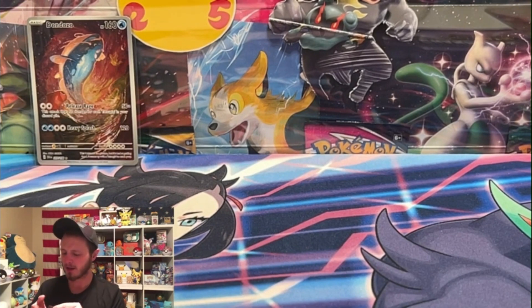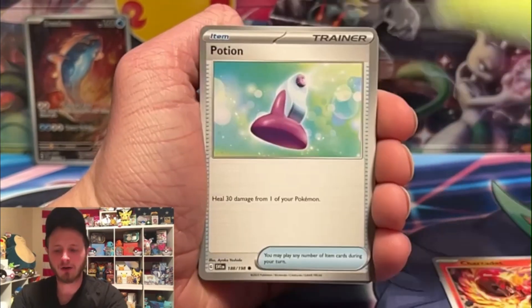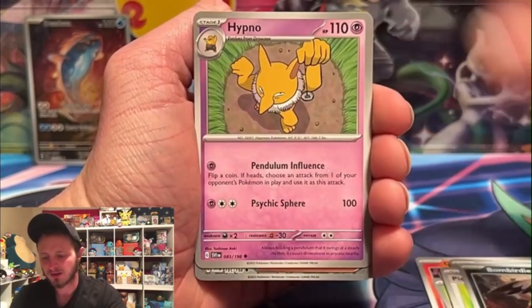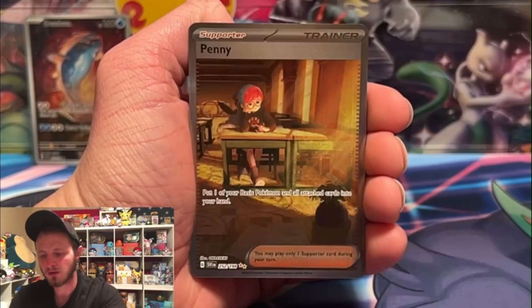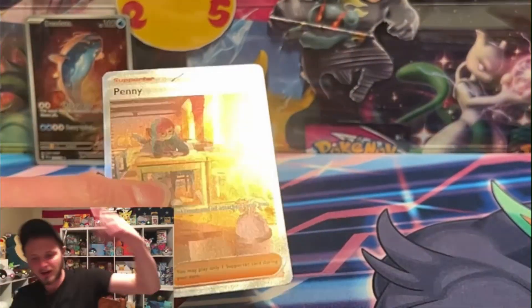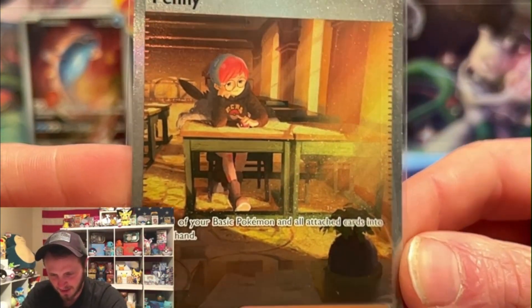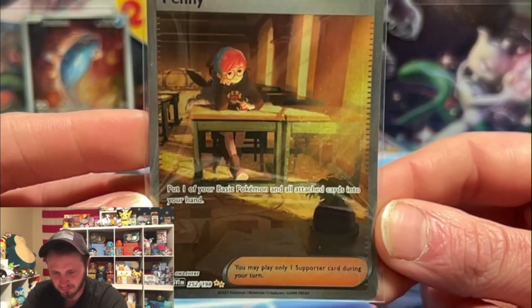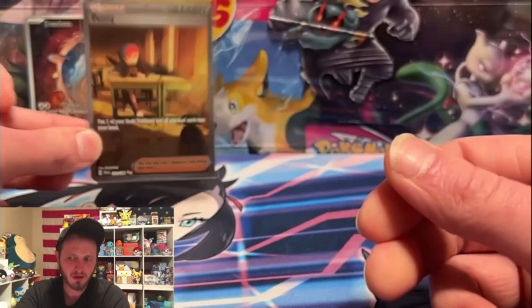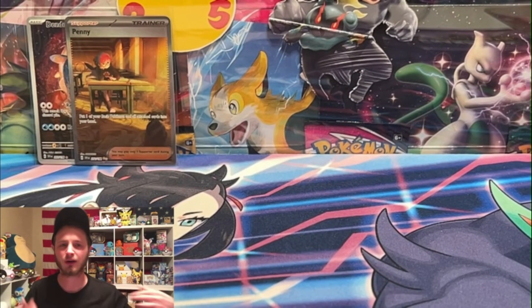The most expensive card I'm missing right now is probably Arven - that's the card I'm missing most price-wise. We're getting very very close - Arven and Miraidon full art is basically what I'm missing, plus a Team Star Grunt in full art. We got a Penny - a special illustrator rare Penny! We pulled this on the channel like last week too. She looks so sad, all by herself with just a backpack and a Poké Ball at a desk.